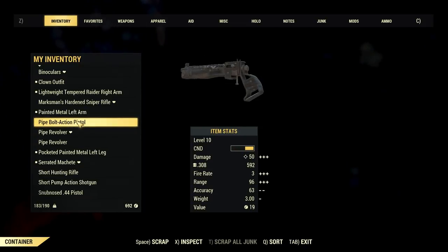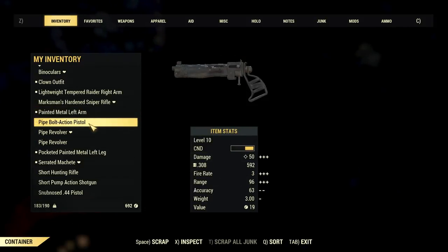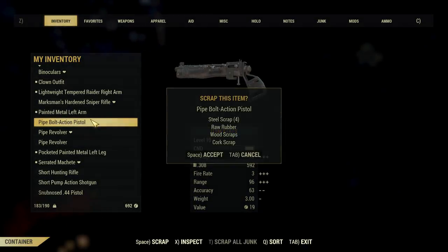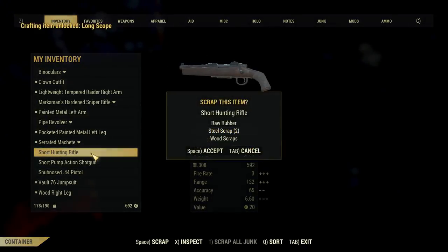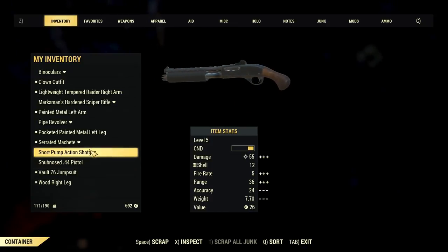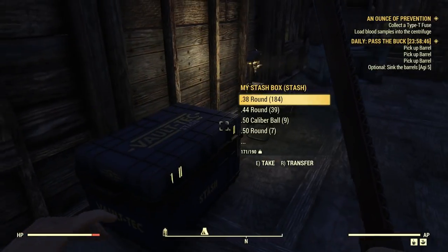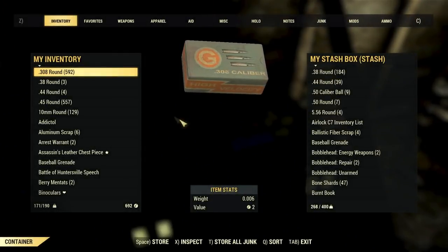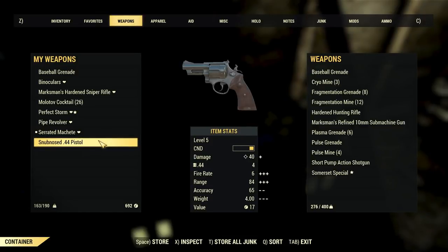Pipe revolver is the thing I'm using. Boy, this pipe bolt-action pistol sure does a lot of damage — it does 50 damage. Well, that's because it uses .308 ammo. I already have something that shoots .308 ammo. So I'll get rid of this and keep the pipe revolver I've got. Get rid of these extra. Actually, the shotgun and a pistol here — let's store those in our stash box. Let's keep the shotgun and the pistol; I might want those someday.